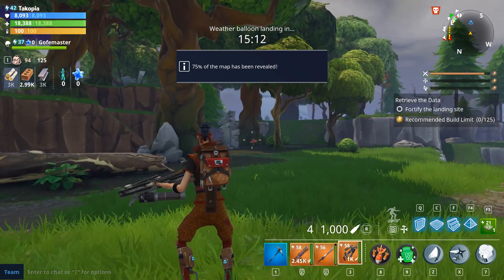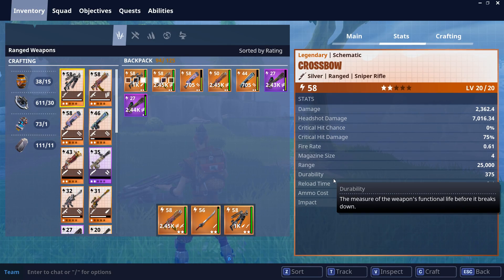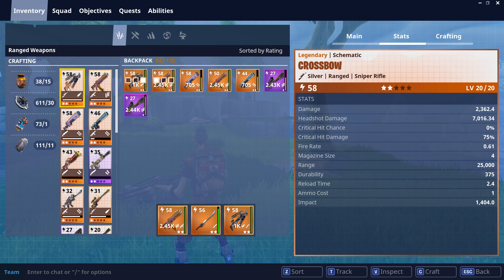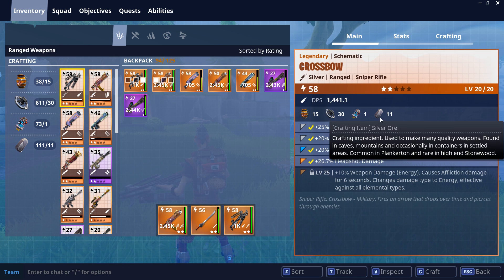Today we're back with more Fortnite, and we've got a couple things we're gonna be doing in today's video. We're trying to find some cool loot drops, but first and foremost, I want to talk about this crossbow, because I think it might actually be pretty good.